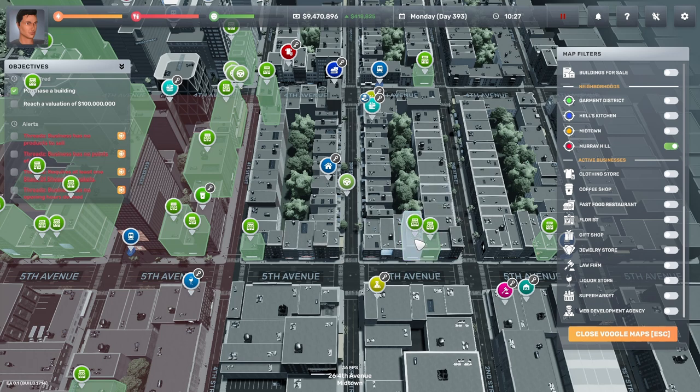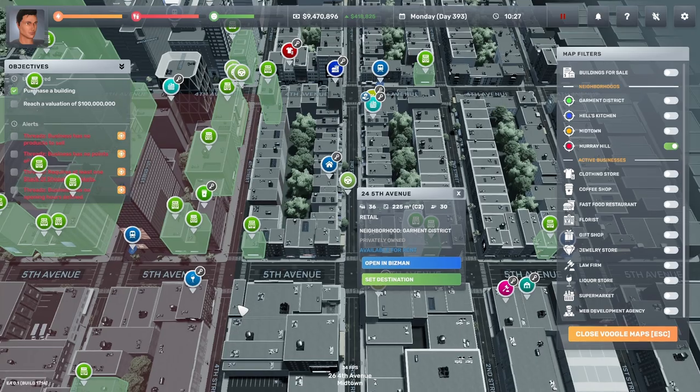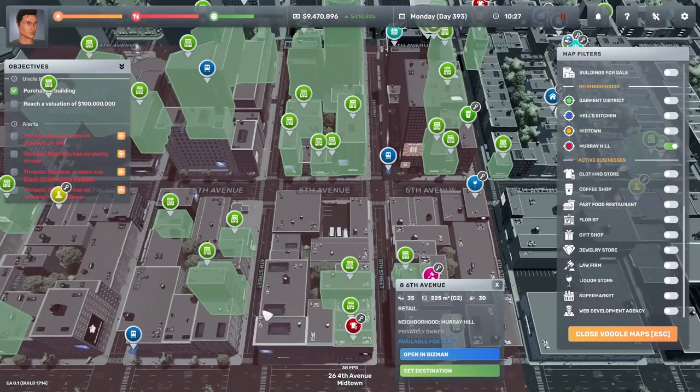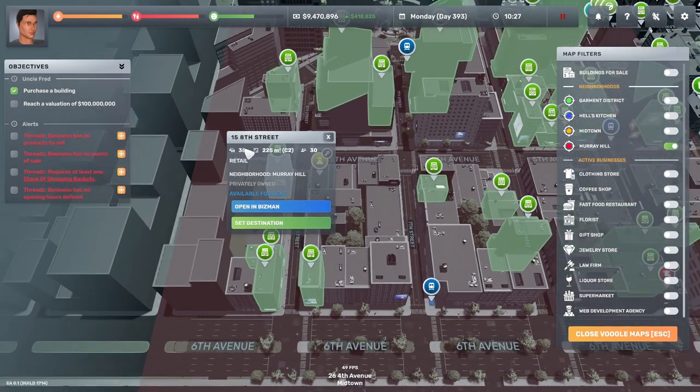For retail buildings, the important numbers to look for are the traffic index and capacity. A traffic index of 36 is kind of low; 225 square meters is pretty big for a starter business. A capacity of 30 per hour means 30 people can come into your store. You're looking probably for traffic indexes in the 40s to 50 range — mid-40s would be a good target. The square meter number determines the amount of equipment you'll need in your shop.